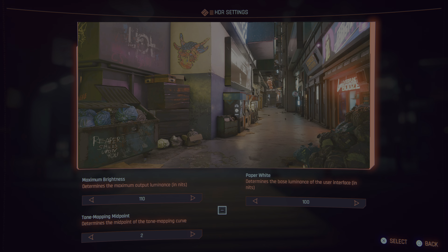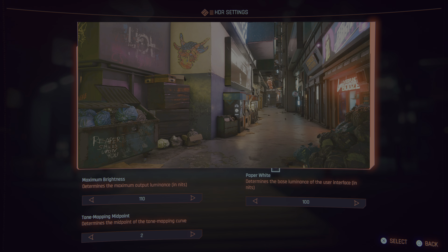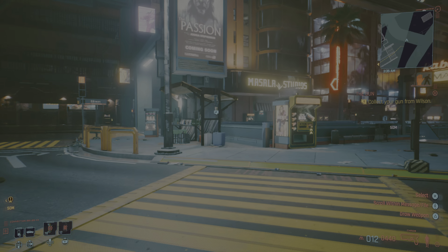If we go into graphics here, you can actually turn HDR on because it's off by default. When you come onto that screen you can turn HDR on, and these are the settings I've played around with to get a really good picture quality, because sometimes the game feels really bright or too dark. Those are the numbers I've changed, so if you want to play around with it, see if you like these settings. If you find a certain number where the game looks really good — even on maximum brightness or paper white — let me know down in the comments.